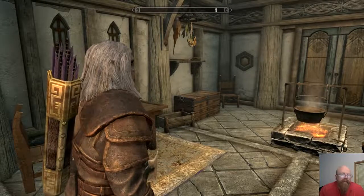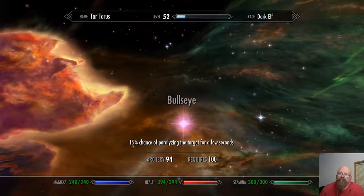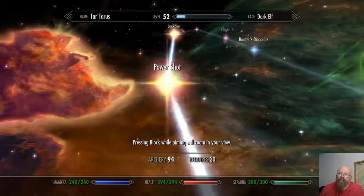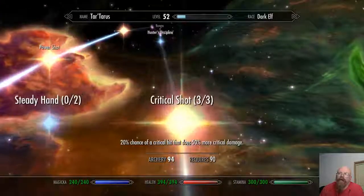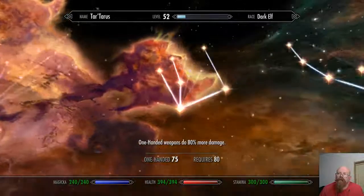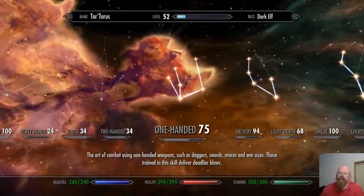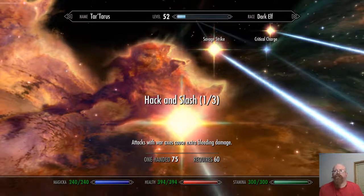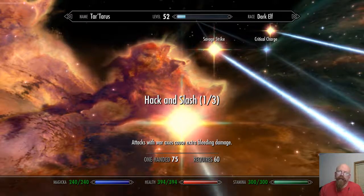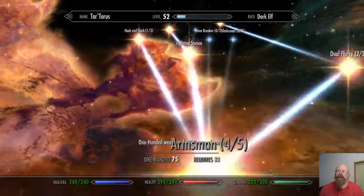If they spot me, then we go melee toe-to-toe. As soon as I hit 100, I like Quick Shot, Eagle Eye, Overdraw, and Crit Shot. For one-handed, we're dual wielding — dagger and axes. I got Hack and Slash for bleeding damage. I need to put another point in there, maybe in another level or two.